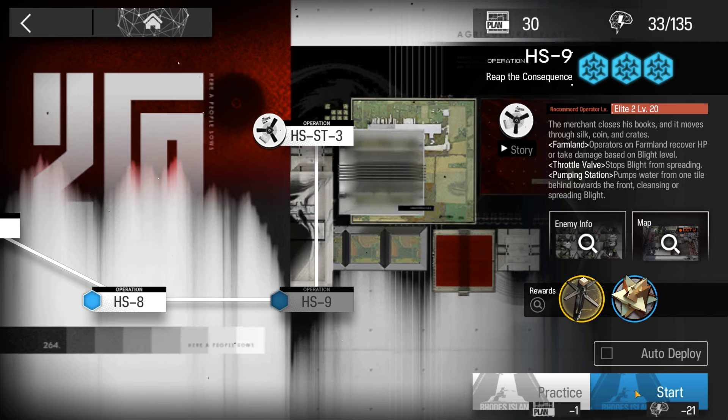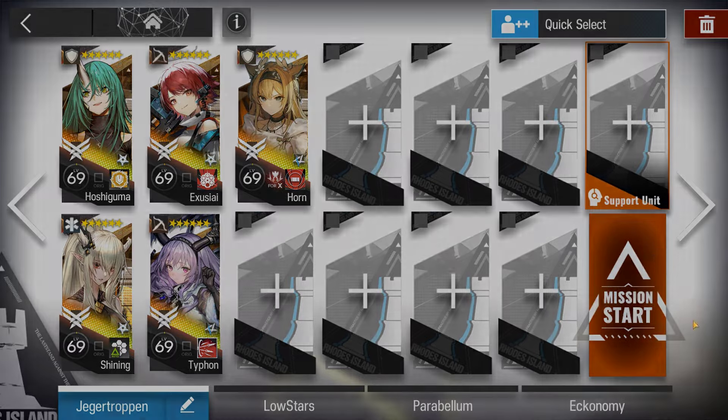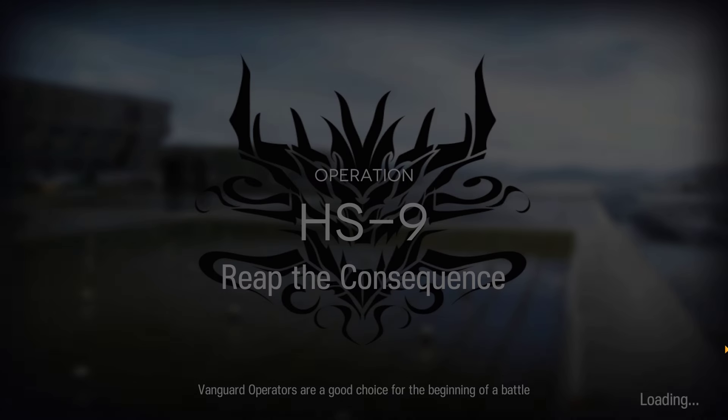The mission for today is HS9 and how to get the trimmed metal. Here's the squad composition: 6 stars with masteries, no modules required. Yes, Horn has a module, but it's not needed.